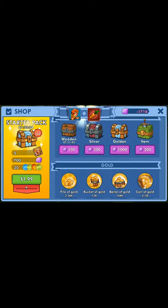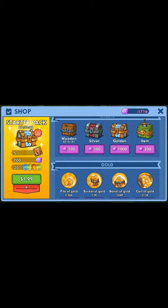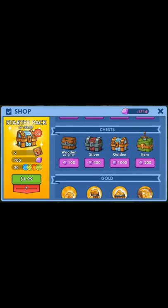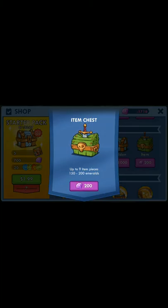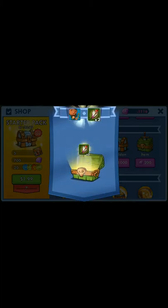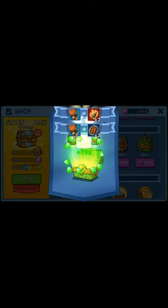Now I'm going to go down to the chest items. Let's go here. I'll tap on the green one first. Tap to purchase. And again, you'll see that the currency will go up, not decrease. So you'll have this purchase for free.